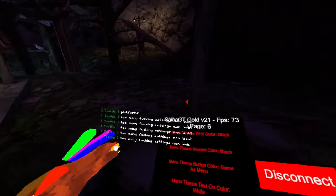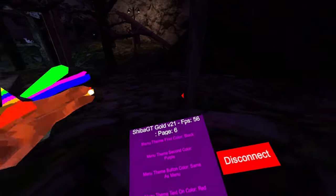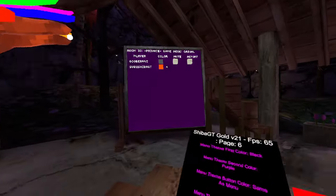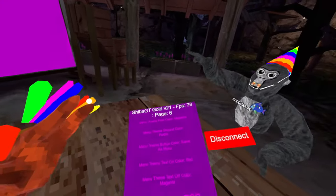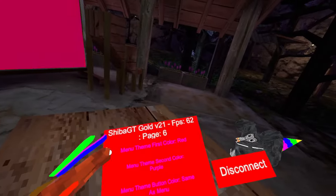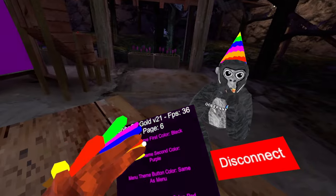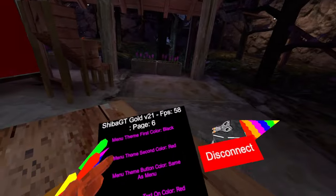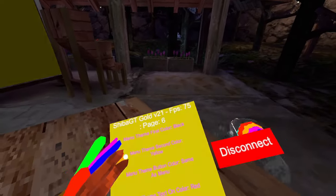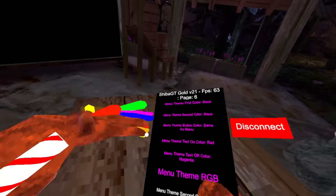Then we have menu theme first color — the default is this theme right here. Basically what the menu theme first color does, you can also click from here. When you click it, it changes the first color that it fades to. You can do blue, green, white, magenta, cyan, gray, red, yellow, and black. Then we have menu theme second color: purple, blue, green, white, magenta, cyan, black, red, yellow — yeah, that's it. I personally like the black one the most.